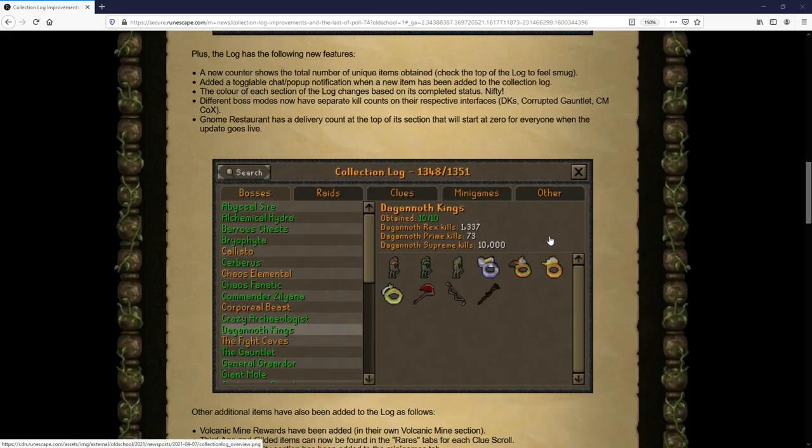The log now has a few new features, one of which includes a new counter that shows the total number of unique items obtained — as you can see right here on the Dagannoth Kings where it says obtained 10 of 10. They've also added a toggleable chat and pop-up notification when a new item is added to the collection log. The color of each section changes based on completion status: completed bosses turn green, similar to your quest list. Different boss modes now also have separate kill counts based on their respective interfaces.